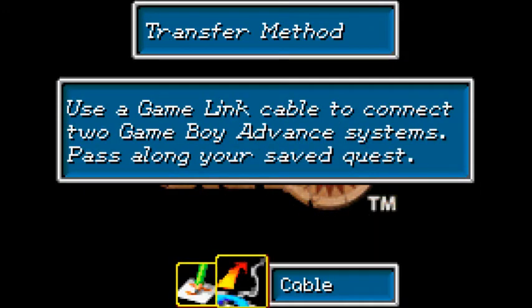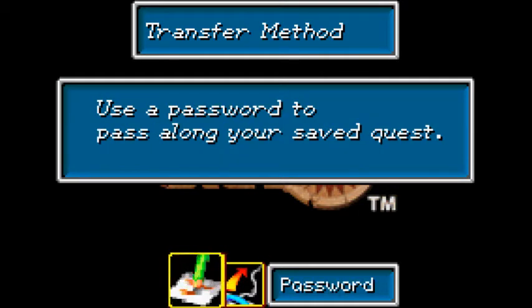Anyway, if you have access to two GBAs and a link cable, I would advise using the cable option, because it's a lot easier and a lot faster. Since I don't have that because I'm on my emulator, I'm going to have to use the password option.